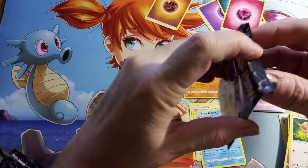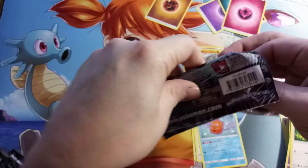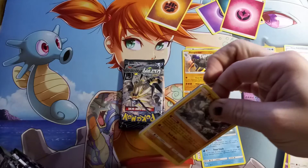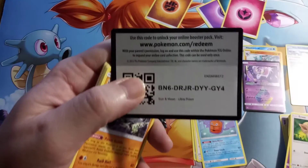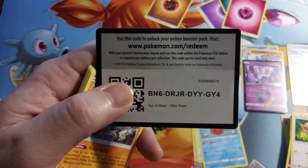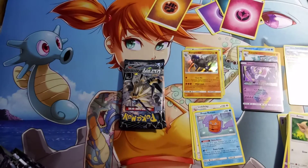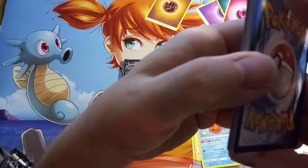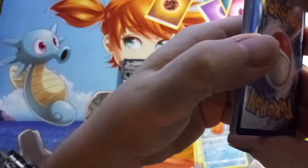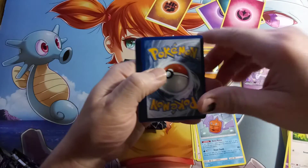Next pack. Wondering if we're gonna get skunked like the Crimson Invasion Elite Trainer Box from yesterday — that was a tough one to swallow. But luckily I picked all these Elite Trainer Boxes up from BestBuy.com for $29.99. The ones I got were Crimson Invasion, Forbidden Light, Ultra Prism, and I've got a Celestial Storm and a Dragon's Majesty yet to open.